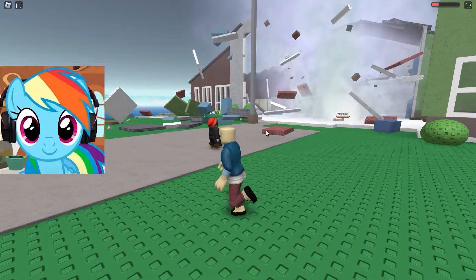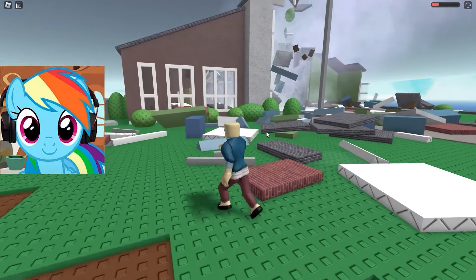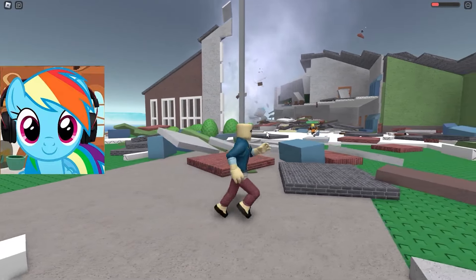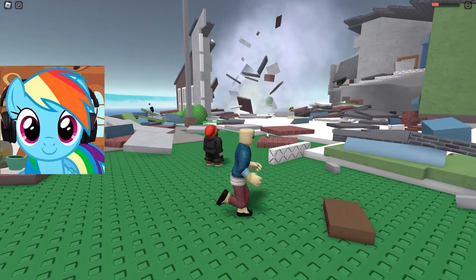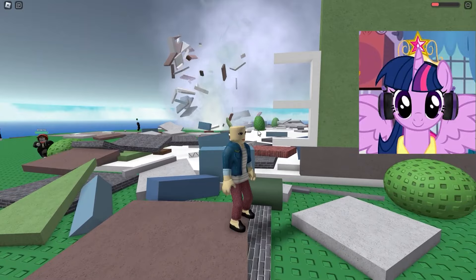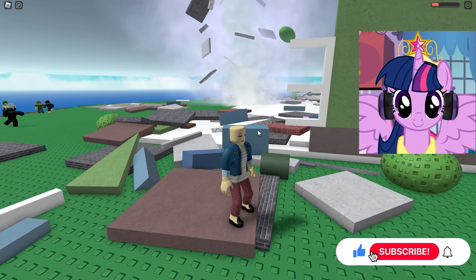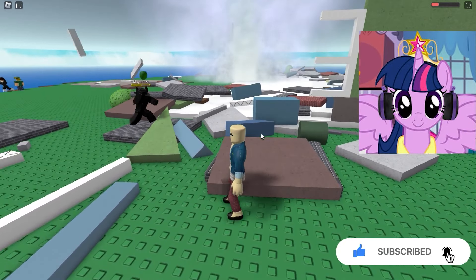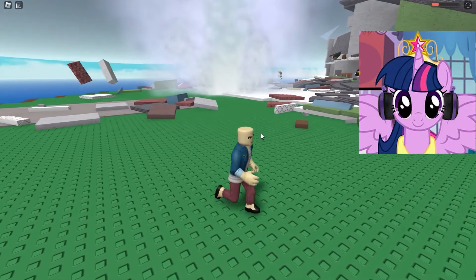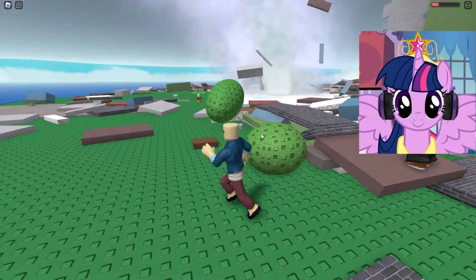Oh my god! It was very unexpected when a tornado appeared right in the place we were. We lost our hair, and we were very lucky that we were able to survive, because we could easily die. We have very few lives left, and we need to stay away from the flying blocks and the tornado itself, so that we don't get sucked into it. I'm glad we're lucky, and the most important thing is that the tornado doesn't come our way now, because we have to watch out for him. We'll be standing on the edge, because most of the tornadoes are near the building, and it shouldn't touch the edges. It's a really cool tornado system, and I love it. Only we are now completely bald, and it is very scary. I cannot look at my character.